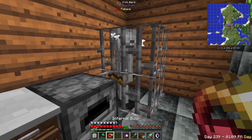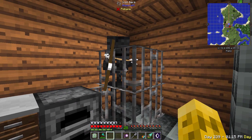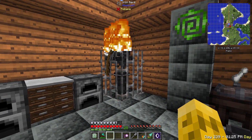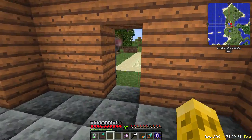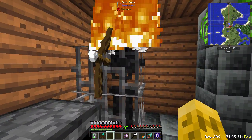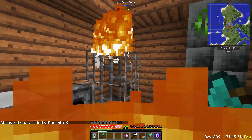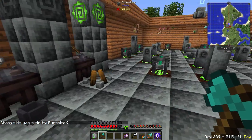The infernal bulb has one more property: if you right-click on a normal skeleton, he becomes a wither skeleton with a bow and he's on fire. So you don't have to hunt wither skeletons anymore — you can just turn normal skeletons into them. You do still need nether wart from the nether to get the infernal bulb, but then you don't have to hunt wither skeletons. He shoots flaming arrows!